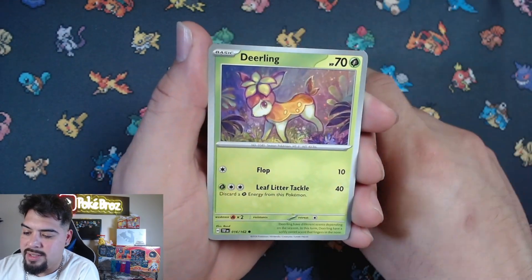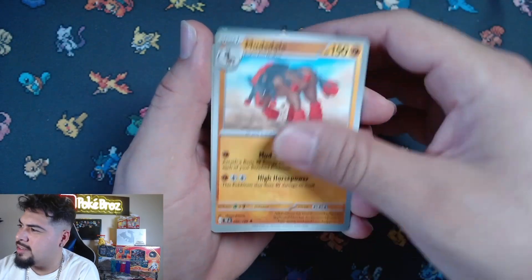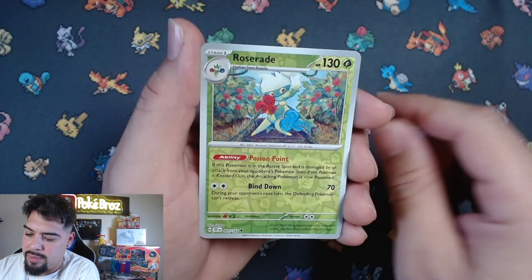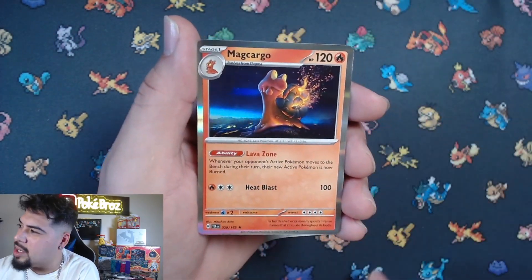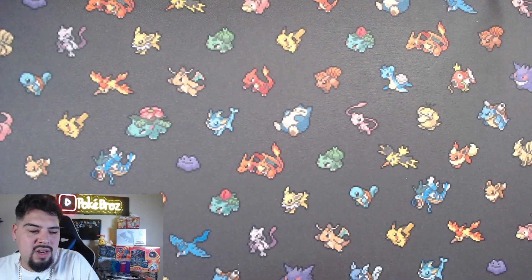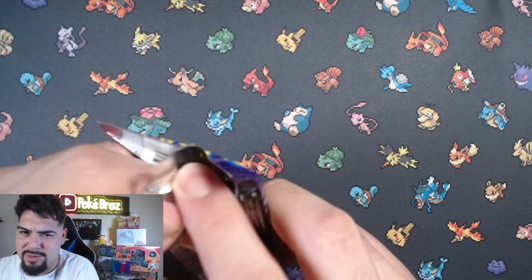Toedscool, Deerling, Rapidash, Mudsdale, Bolton, Mist Energy, Rosary - and a Magcargo holographic! Turbo! Wasn't there a movie called Turbo about a snail? Here we go, last two packs - I think it was called Turbo.